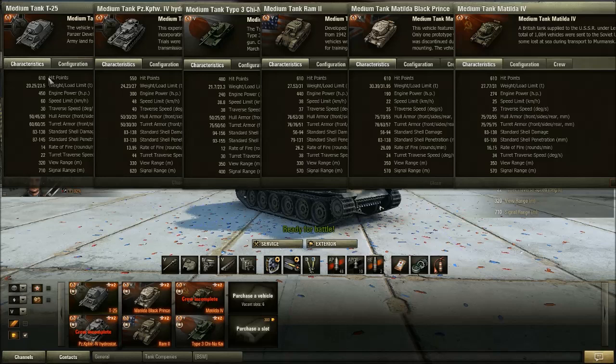The two most recent additions to Tier 5 premium tanks were the Chinakai and the hydrostat. Prior to their introduction, 610 hit points was the baseline for all medium tanks at Tier 5 — the Ram 2, Black Prince, and Matilda all got 610, just like the T25. That made it average for a Tier 5 premium for quite a long time, until the introduction of the hydrostat and Chinakai, both of which have lower hit points. The T25 has a very nice hit point pool. When it comes to weight, the T25 is the second lightest, pretty comparable to the Chinakai, and significantly lighter than the Ram 2, Black Prince, or Matilda 4.